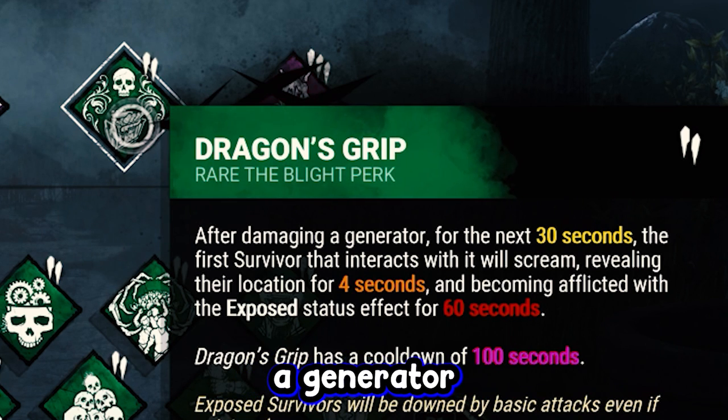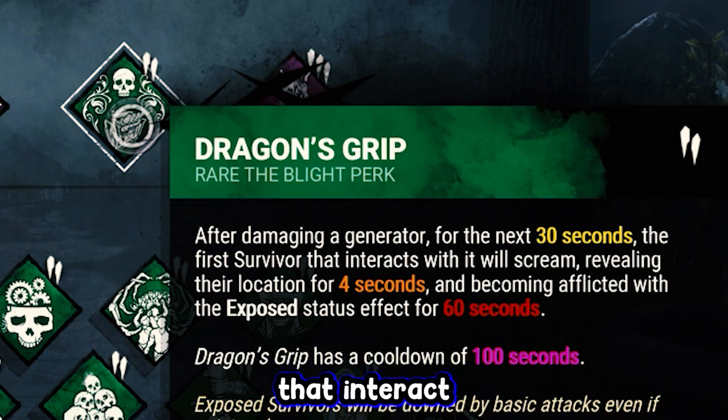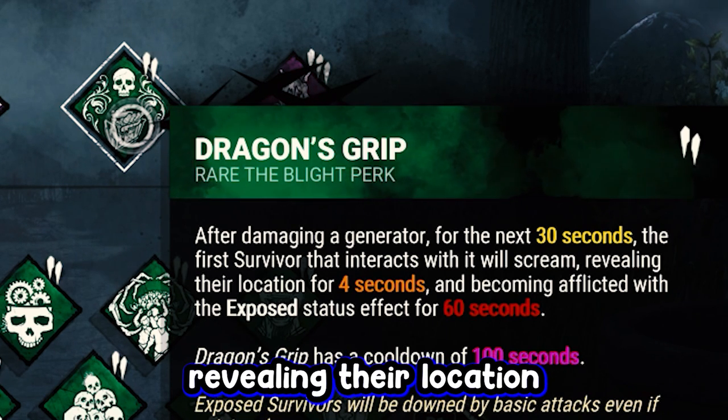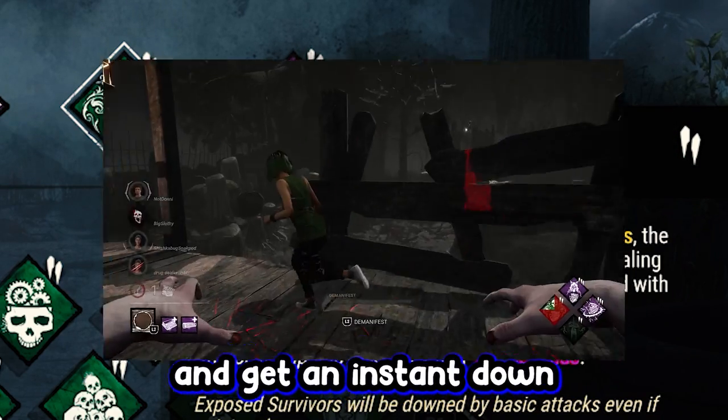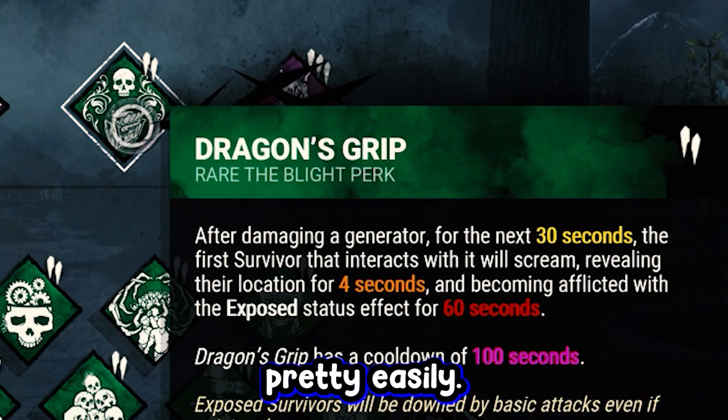We got Dragon's Grip. After damaging a generator for the next 30 seconds, the first survivor that interacts will scream, revealing their location, and be exposed. So we can teleport straight to that generator and get an instant down pretty easily.